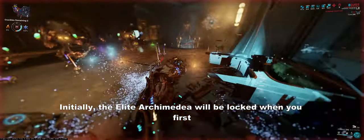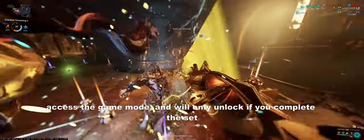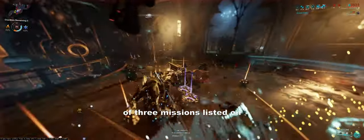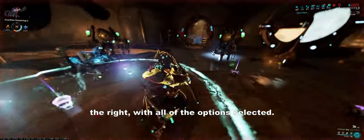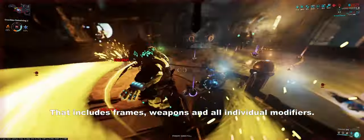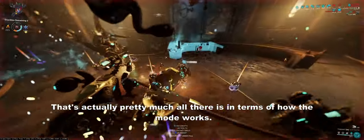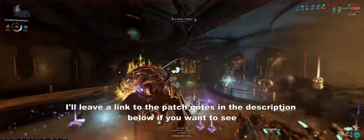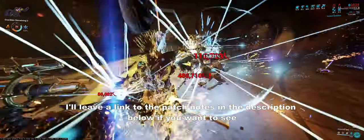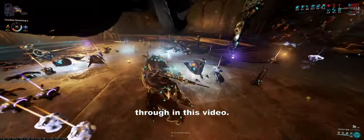Initially the Elite Archimedia will be locked when you first access the game mode and will only unlock if you complete the set of 3 missions listed on the right with all options selected — that includes frames, weapons, and all individual modifiers. I'll leave a link to the patch notes in the description below if you want to see all the modifiers and what they do; there are far too many to go through in this video.